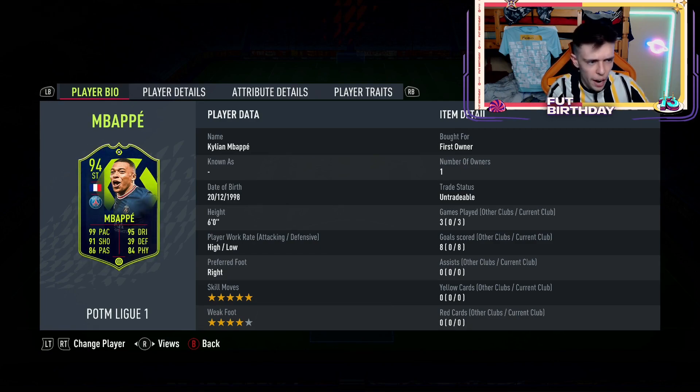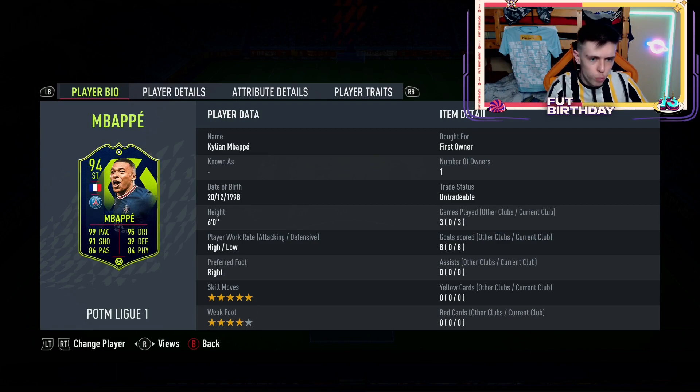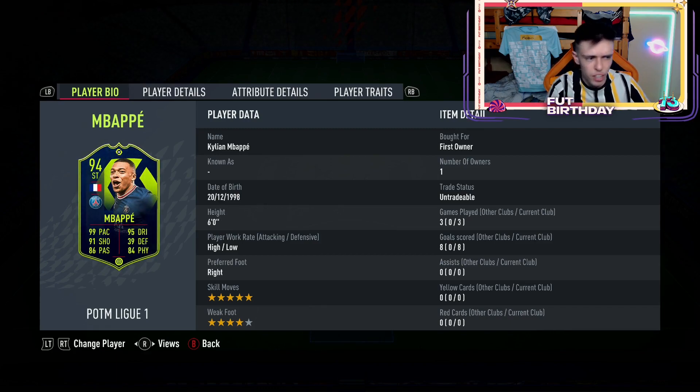If you're wondering whether the card is worth it — honestly, if you've got the fodder to do it I'd say yes. But if you've got the coins, I might say go for the second inform Mbappé instead — the 93 version — because if you've already got an untradeable Mbappé you might as well go for the 93 over the 94 which is untradeable. I know there's a +3 boost in physical, +2 in passing, and the rest are basically +1 upgrades for dribbling and shooting.